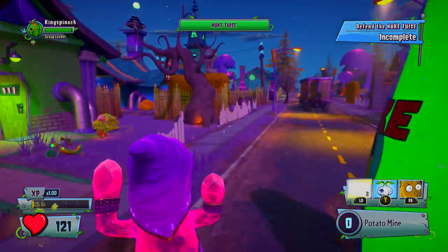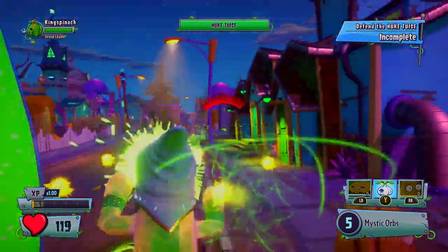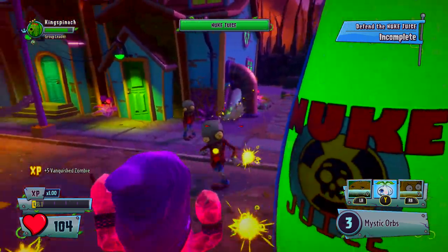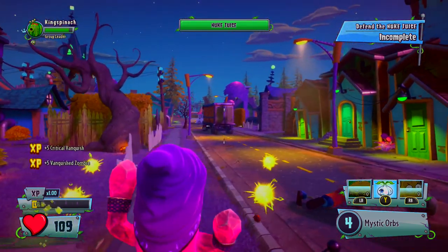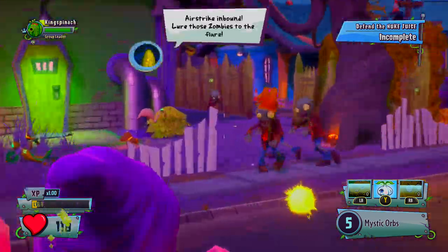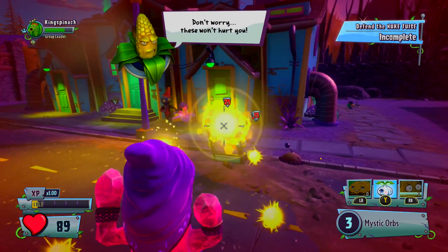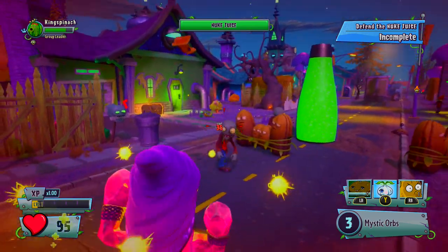Dr. Toxic. A cactus isn't a bad character to have for some defense. Alright, where are these guys at? Oh, there they are. So this does do splash damage, but it's very little splash damage. And it goes through screens — that's interesting. Probably goes through armor as well.